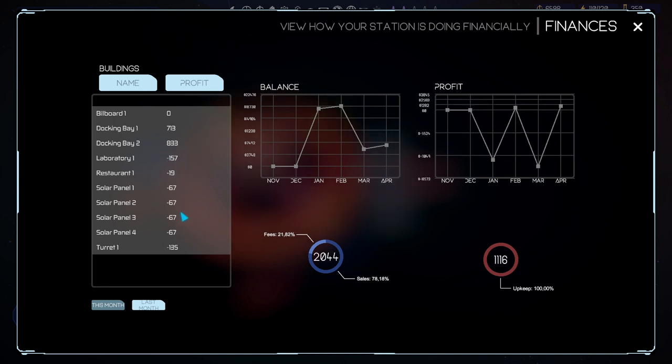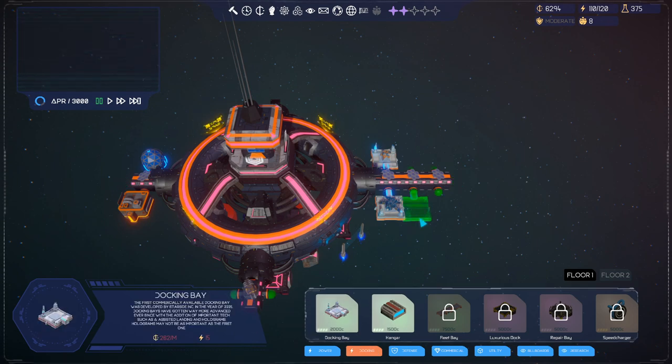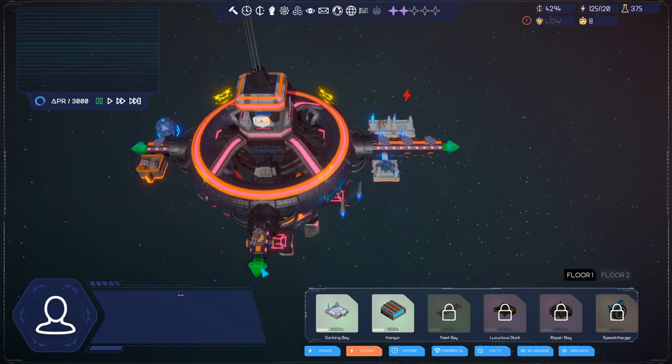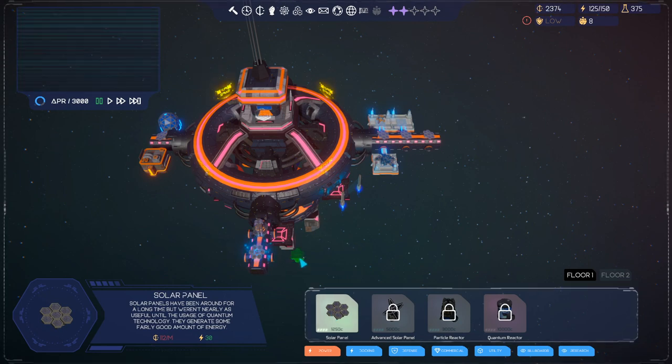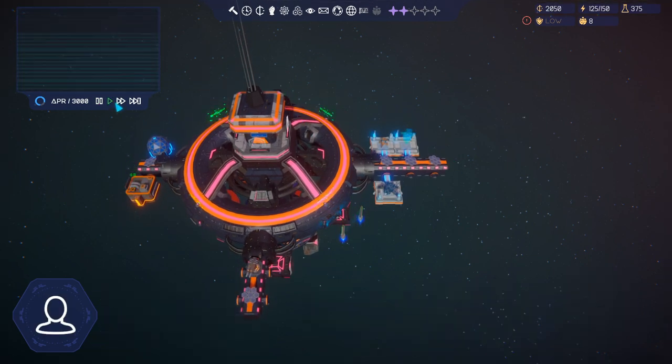We're losing a little with the laboratory, all the panels, and the restaurant seems to be borderline whether it's profitable or not. We seem to occasionally be filled up, so we might want to build one more docking bay - the basic one. Let's do one more. We're gonna add power again, build this, and add one more solar panel. You really got to research better ways to get power, otherwise it's quite expensive.